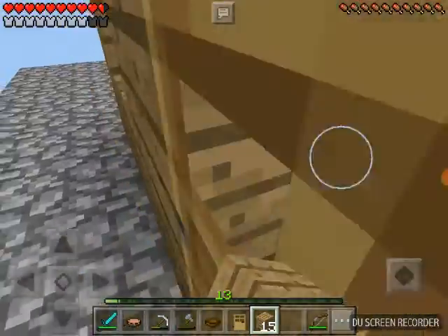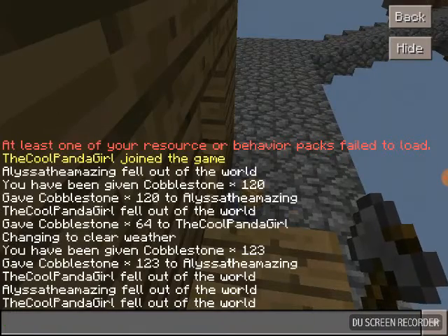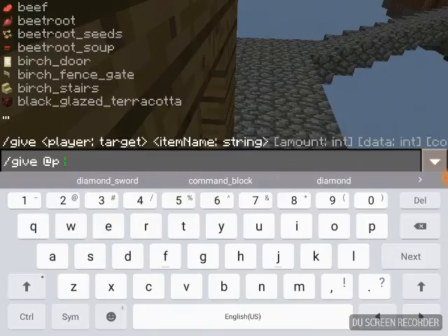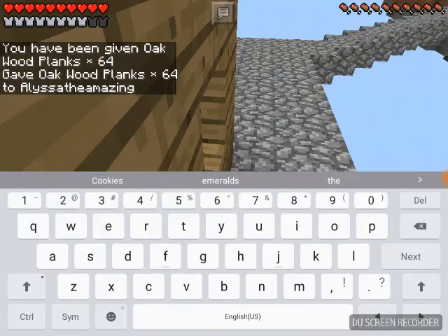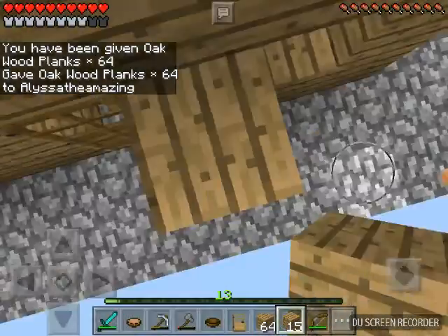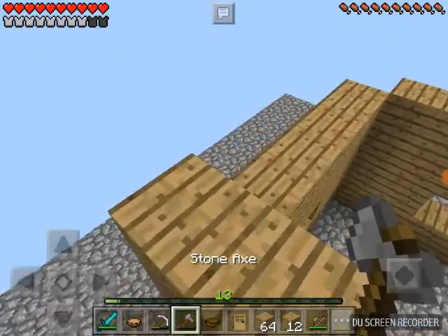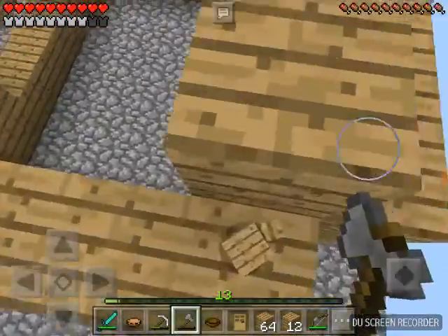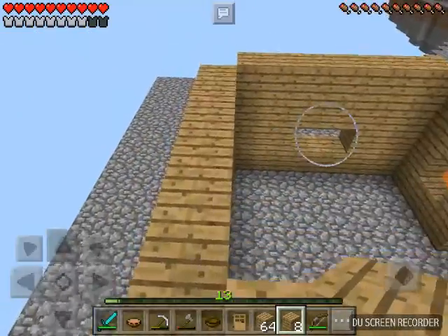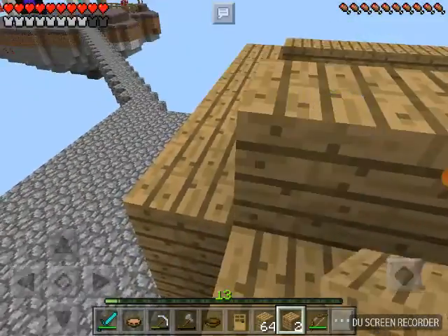Well I have 15 left, so I'm just gonna give myself some more. We are also gonna be moving the moosh room today. Give myself a whole other stack of oak planks. The way I'm gonna do this is I'm gonna break this block. I gave Mr. Moo Moo a bed — that's gonna be his cage. I was actually wrong, we're not gonna move the pet moosh room because I like him there.